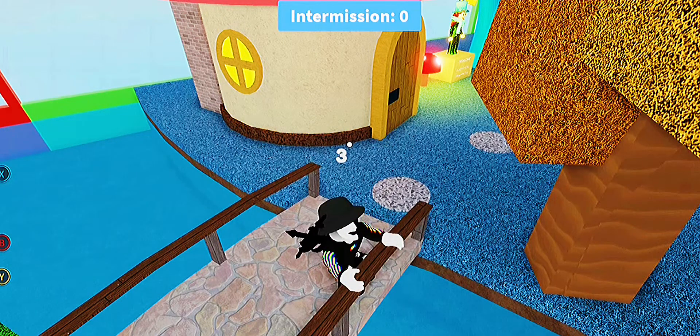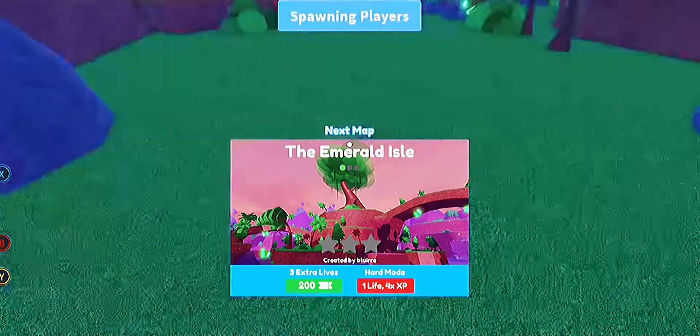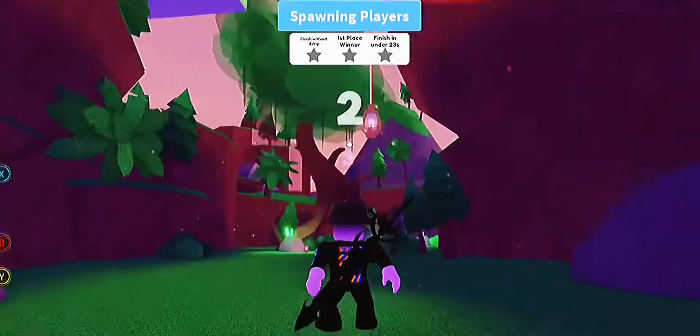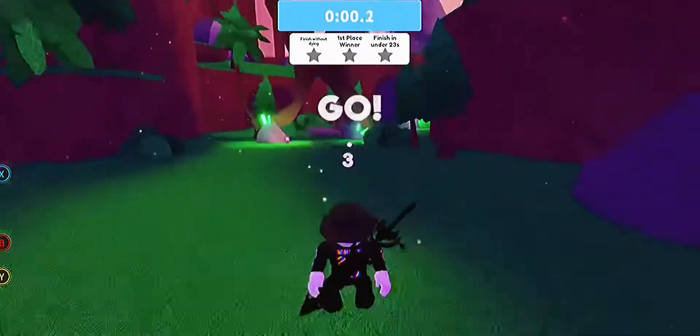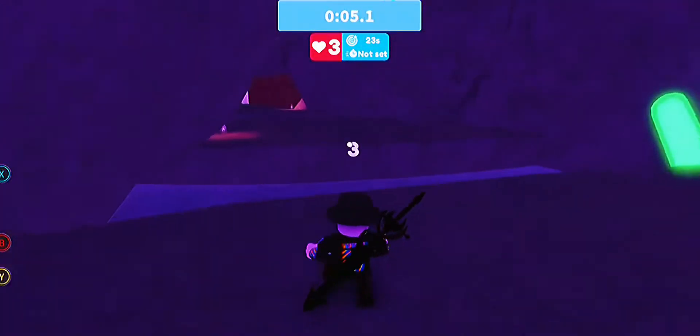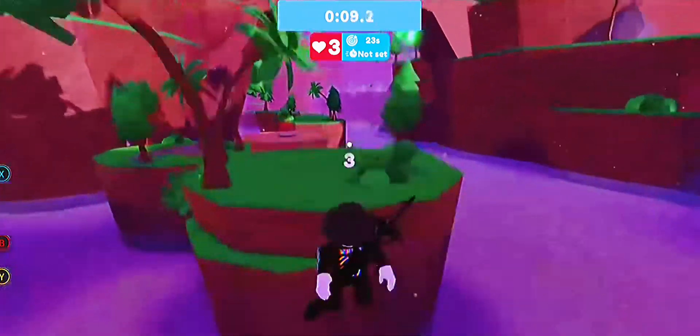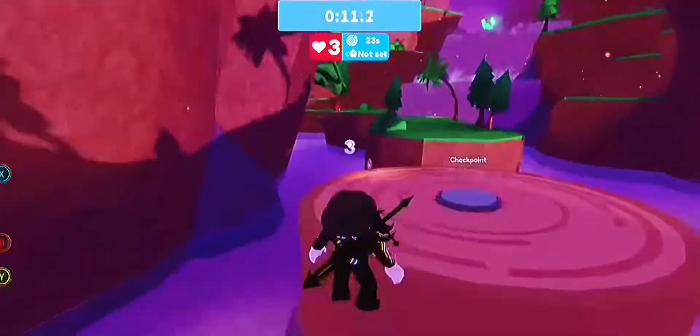Okay guys, we're in the intermission, next map is loading in. This one is — the map got dark — oh, Emerald Iso. I think this is like a medium slash easy, this is another easy one. So let's go ahead, let's go the right way — I feel like the left way would have been longer. Okay, we have a good start right now, let's keep jumping. 10 seconds!